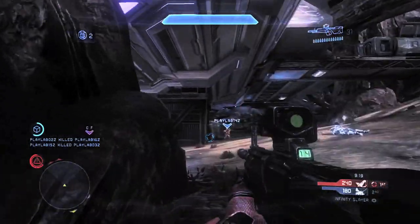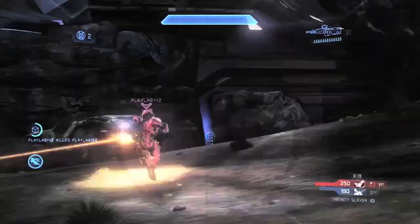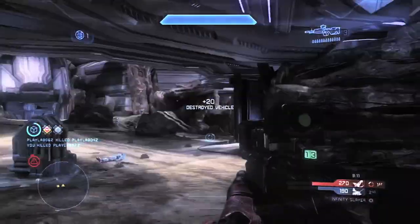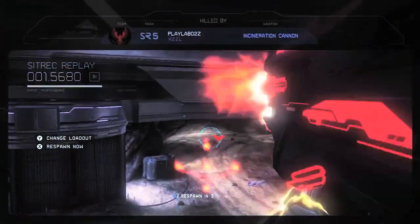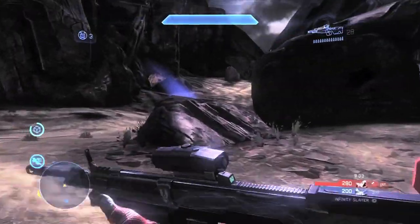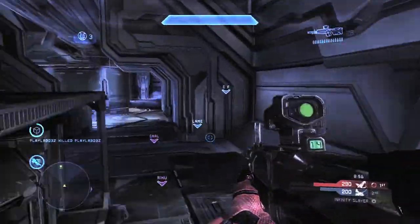Some other things about Vortex that I really like are the man cannon placements — they're all pointed generally towards the middle platform or the middle building. And there we go — incineration cannon! Let's check out that kill cam. Boom, get out of here, that was amazing. I definitely want to use that gun right now. Here we'll see him get in the man cannon and go directly to the middle building.